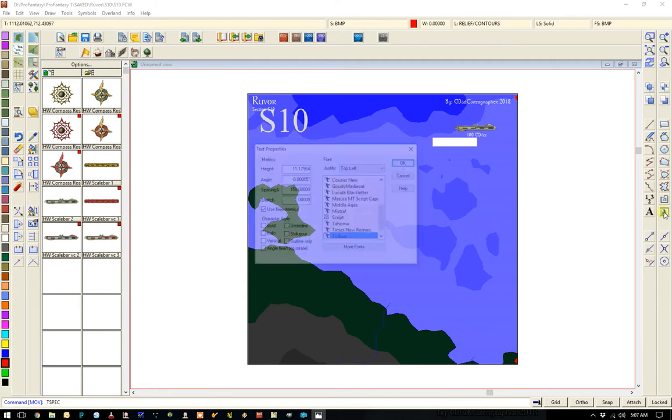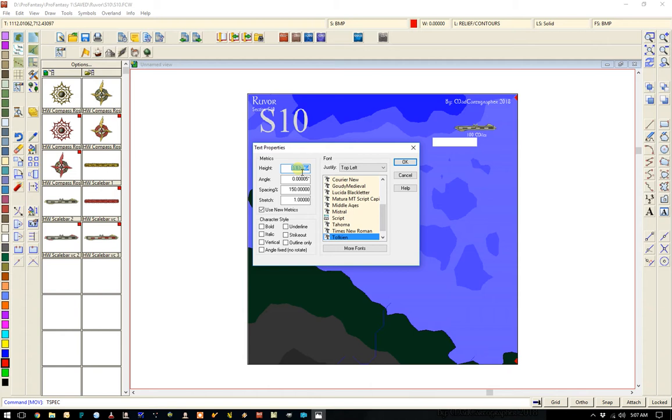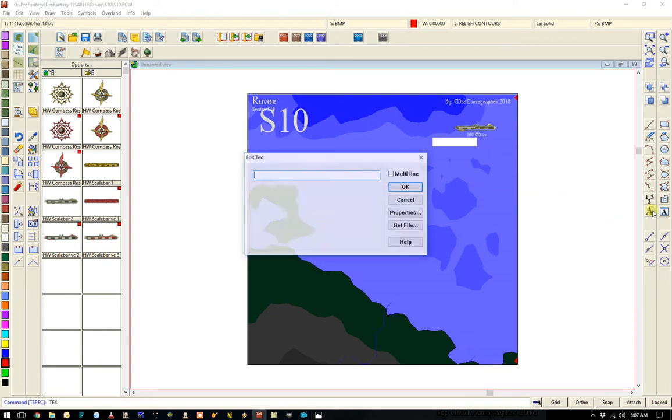We need to set the city text size because the effects are different. 8.25006. Let me show you why.